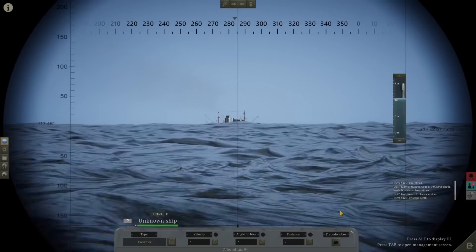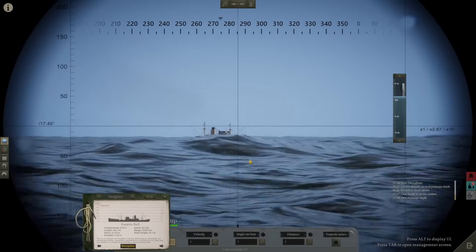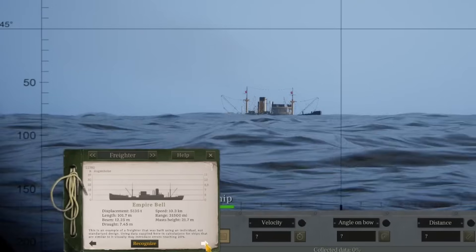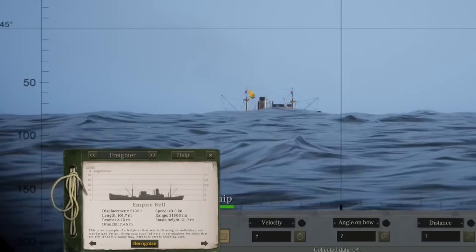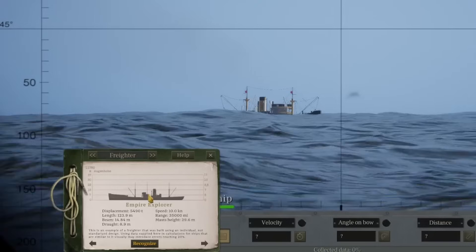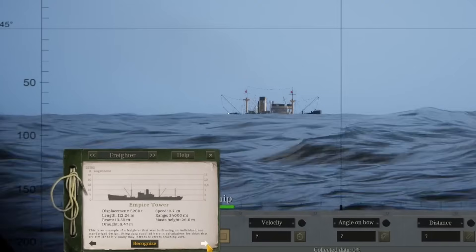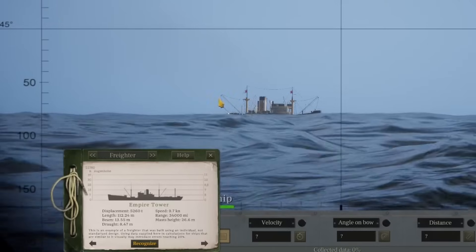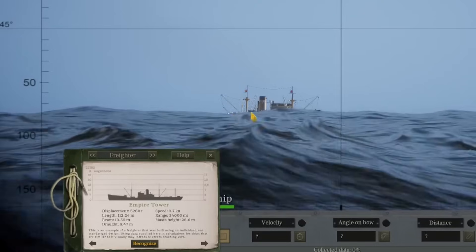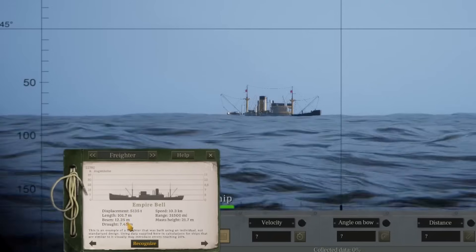We'll start with range because it's the simplest and also the most historically accurate. First you have to identify the target. This is an Empire Bell — you'll learn what the ships look like. The Empire Bell has two masts with a cable strung between them. The Empire Explorer has a third mast coming up from where the bridge is. The Empire Tower has two butt masts and is also generally larger and higher in the water.